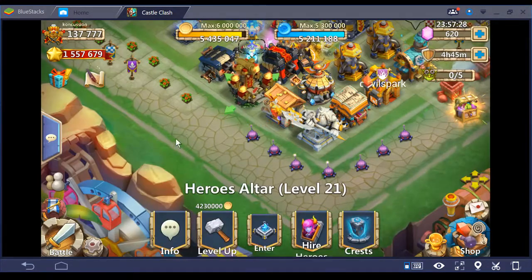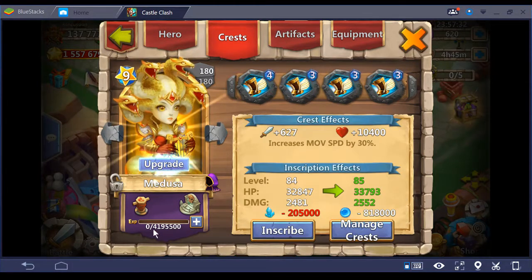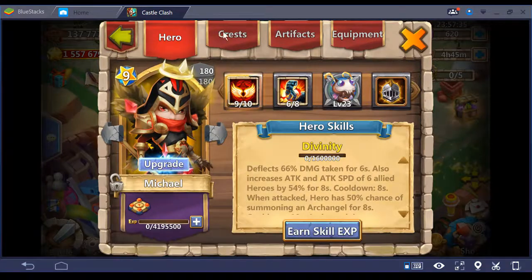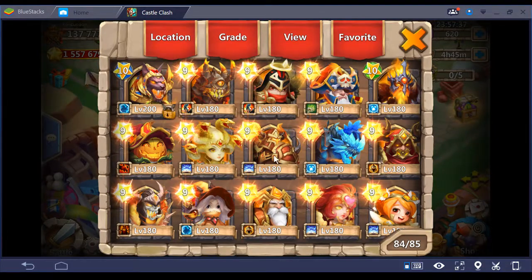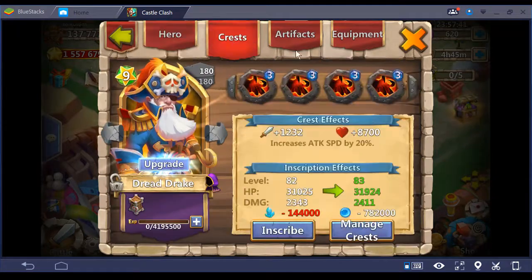Alright, Medusa, you deserved it — bam! Okay, so we got those heroes set up. I also run Michael with Revite, I run Ares with Sprint as you guys just saw, and I always run Dreddrake with Pzork so he gets as many stuns in as he can. Remember, we're going open lane here.